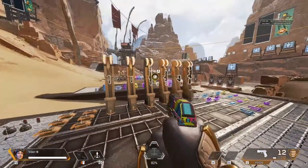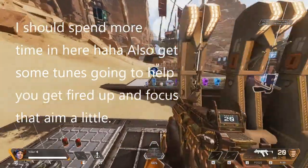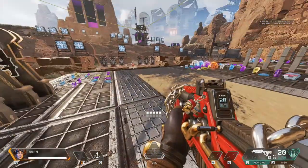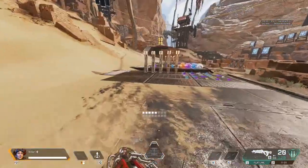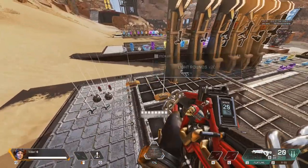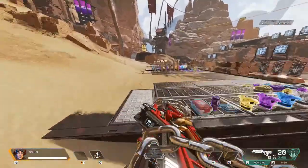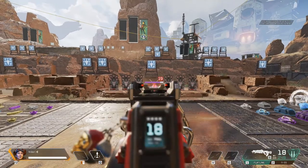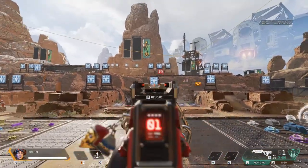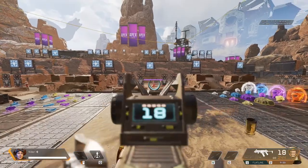I tend to take maybe five to ten minutes, maybe a little bit more, and I just come in here. I don't really look to do anything too crazy. I normally go for the R99 because of the crazy recoil that it has, and I'll take a Flatline because of the stability that it has even without attachments. I'll pick up the gold backpack so I can carry a bunch of ammo, then I'll just start hitting all the targets. I don't do it in any particular order — I'll just start shooting, take out a dummy, hit the dummy.